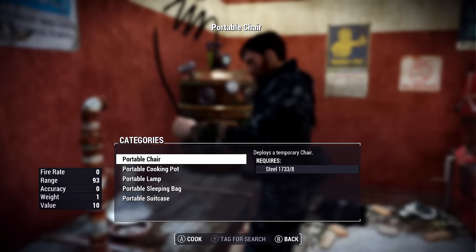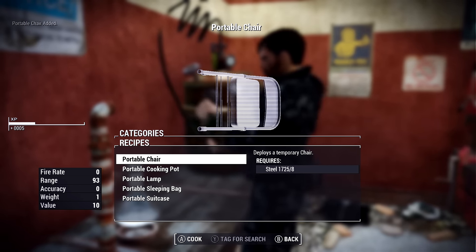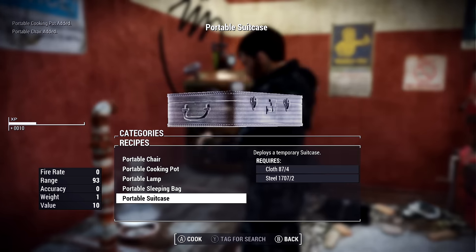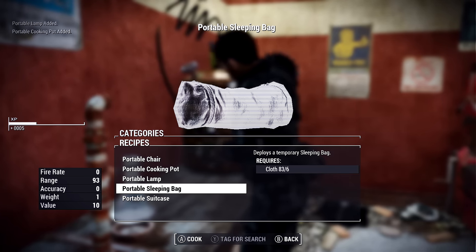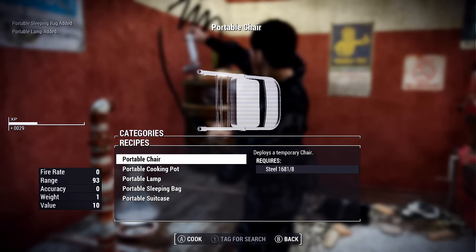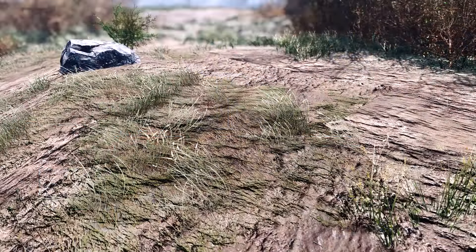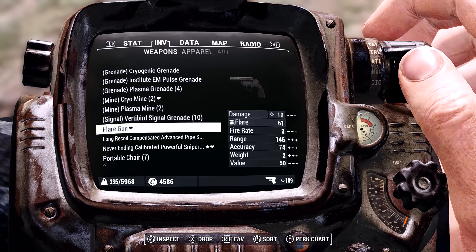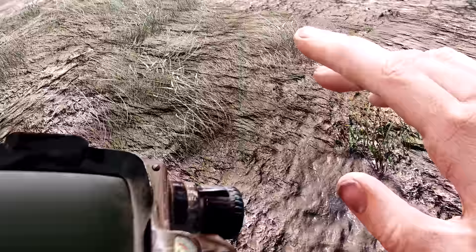Firstly, what you'll need to do is go to the chemistry station, go to portable and craft the supplies that you need. These will then be added to your inventory underneath the weapons section. Then what you need to do is go out, enjoy yourself in the wilderness, and when you find a nice place to stop, simply open up your Pip-Boy, go into your inventory to weapons and equip one of the items.